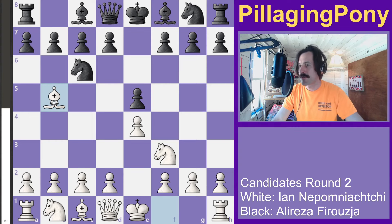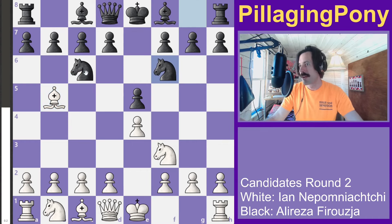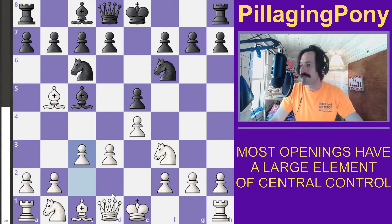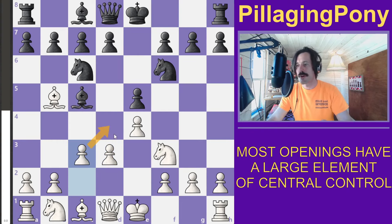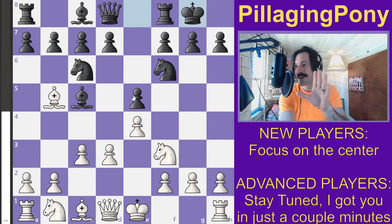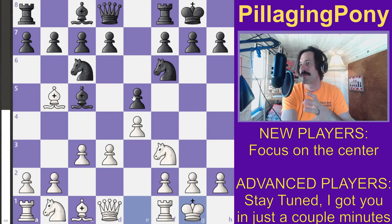That knight controls the center. This pawn supports this pawn, and you can see all of these beginning moves are fighting for these four squares. Don't worry — we're going to get to some more complicated topics related to space in just a couple moves.